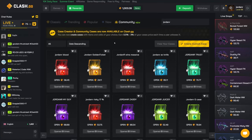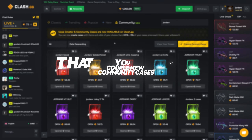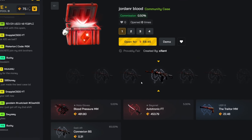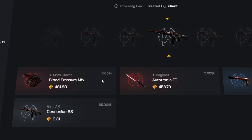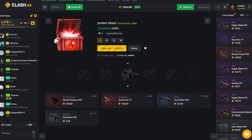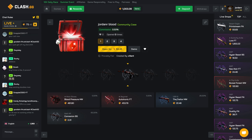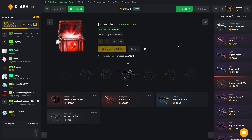We're gonna start this video off by opening up a couple new community cases. Starting with the Jordan AR Blood case — this is a 10. It's very risky, but if we could hit it within the first two openings I'll do it twice. If we don't hit the USP, I'm not doing it a second time, but if we hit the USP I'll go again.